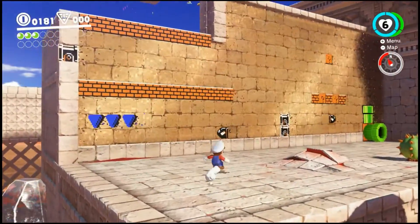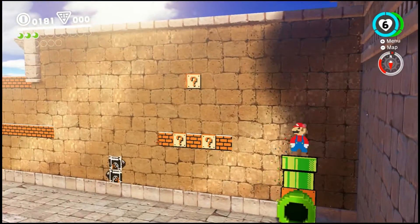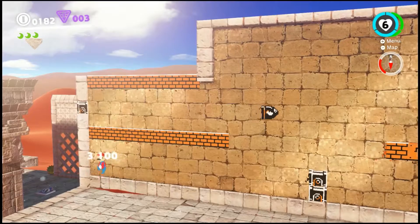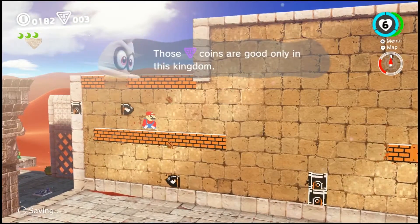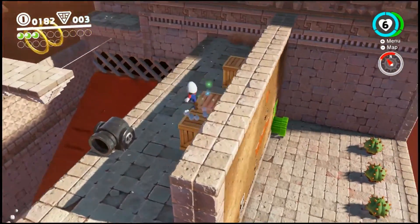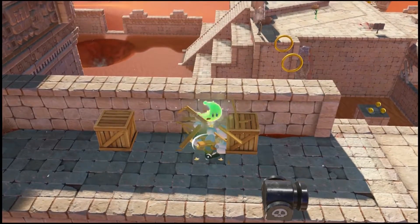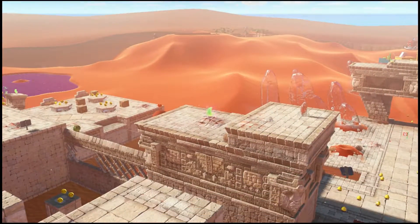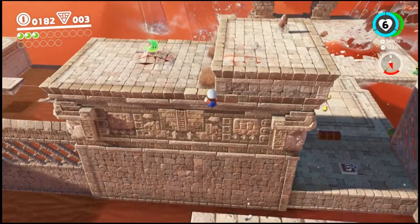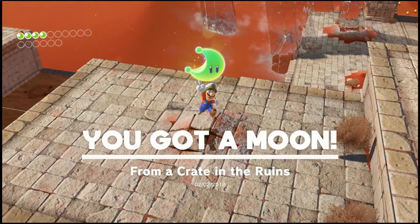Alright, so there's a 2D section here. Let's go ahead and just do it. I know you can probably skip it by jumping over but I never really do all of the 2D sections. There are a couple coins right here. Looks like I can break away this block. Those coins are only good in this kingdom. This is shining — this is gonna release a moon over here and it's gonna fly way over there. We're gonna have to go and grab that one right now. I was right. From a crate in the ruins.